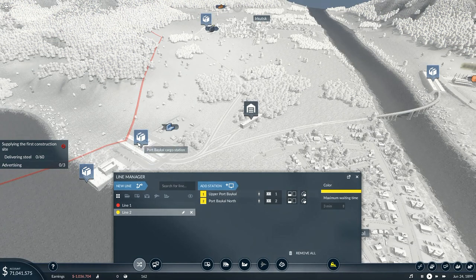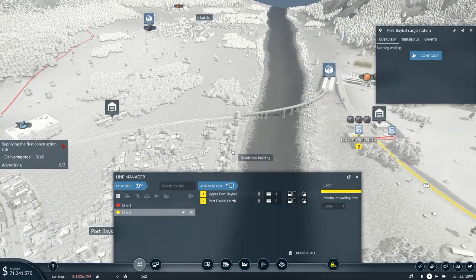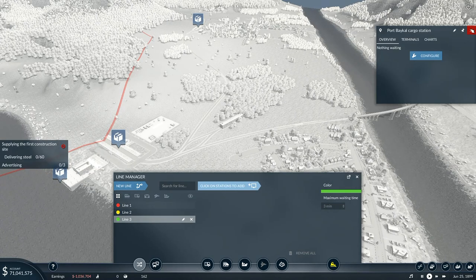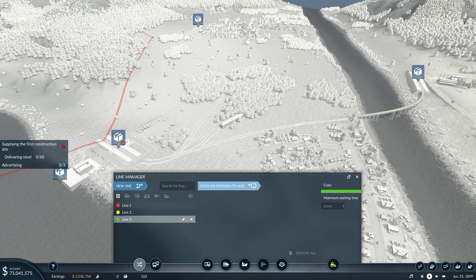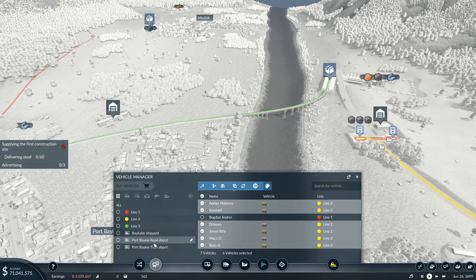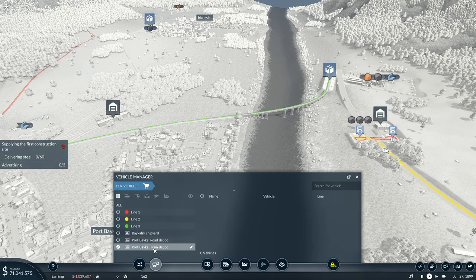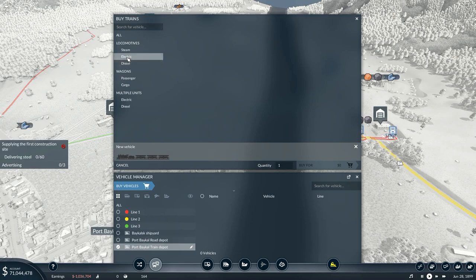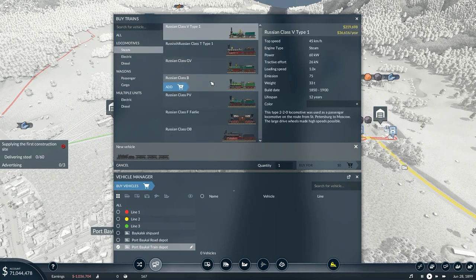We're going to get a new line on here - the Port Baykal station new line, getting rid of Port Baykal cargo station. Then I'll go into the Port Baykal train depot to buy vehicles. I've only got diesel and no electric, so I've got a number of steam options here.